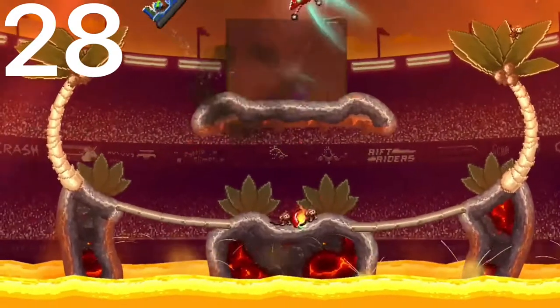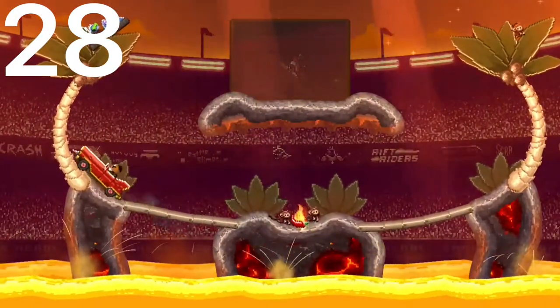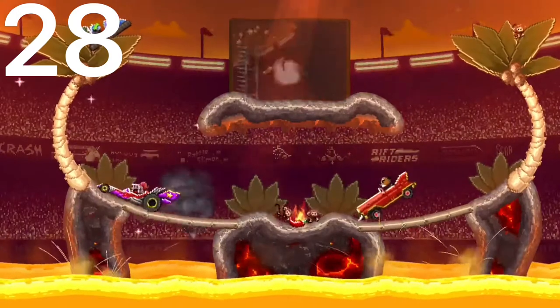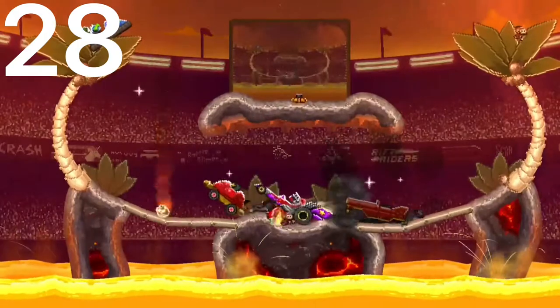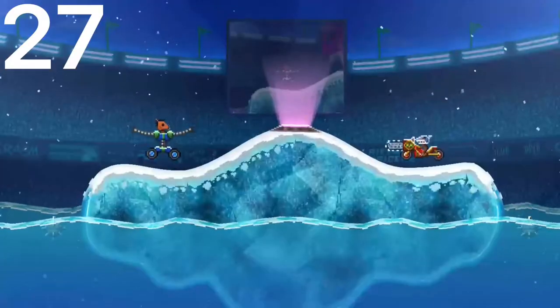Next up at number 28 we have the Hovercraft. This car has the Amphibian trait, so it can float on water. It has decent protection, but it's so small that most cars can get on top of it and kill it anyway. That's why it is number 28.